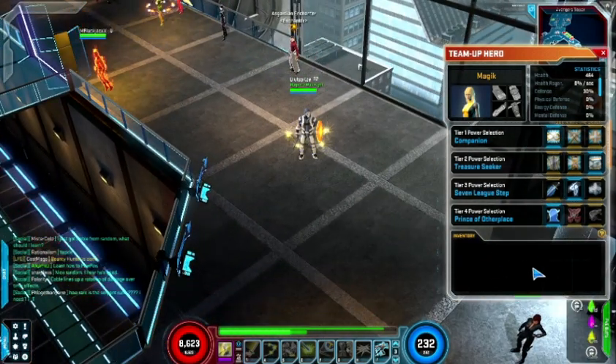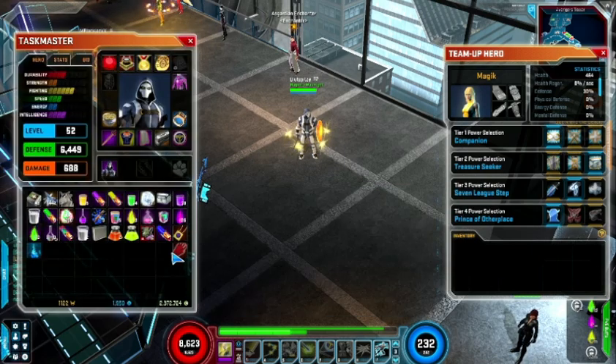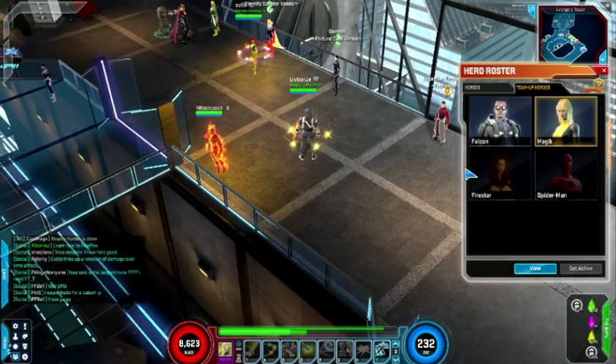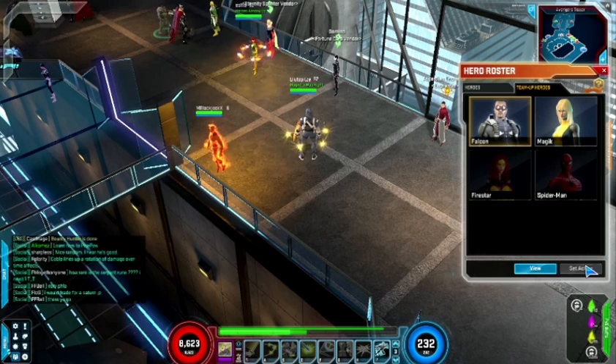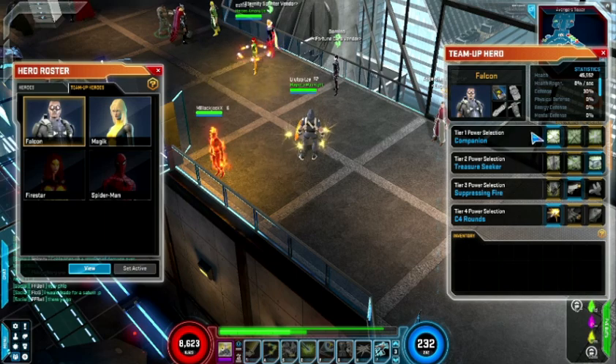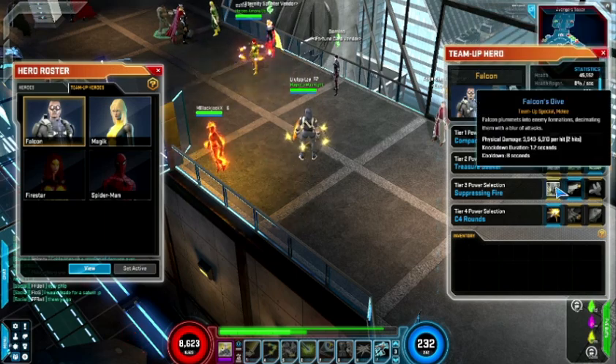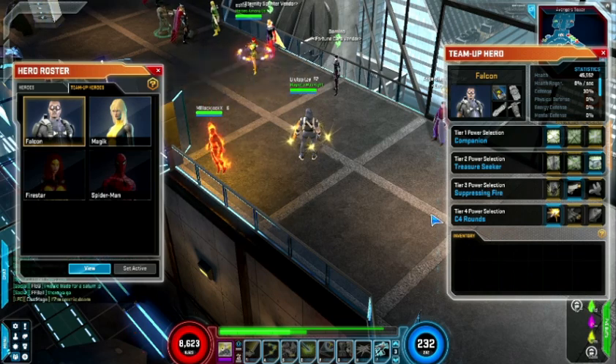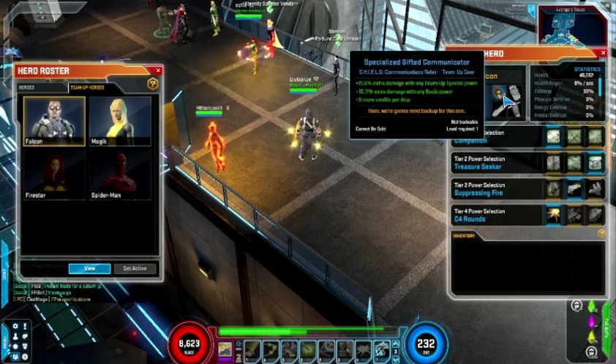One other very important thing: we get an additional 30 inventory slots, which is always very nice. You can take things and just stick them in the team-up inventory. Just to show you briefly — switching over to Falcon, you can see the top two tiers are exactly the same, and the bottom two tiers are specific to Falcon. I don't know if it's the same for all four team-up heroes, but I'm going to assume it is. Incidentally, this is where I put my gift team-up gear: the gifted communicator, which gives extra damage and more credits.